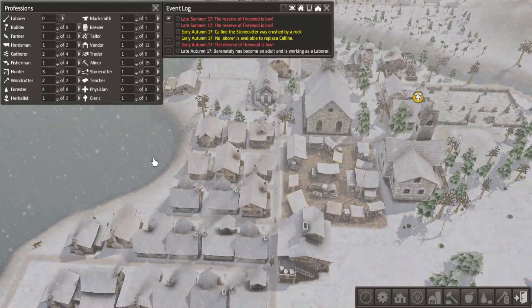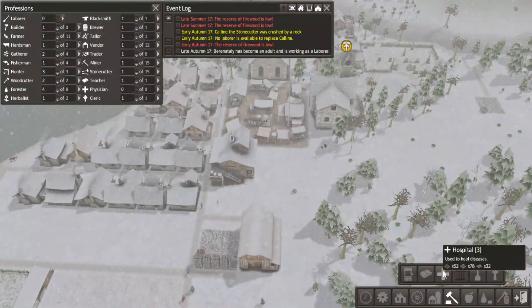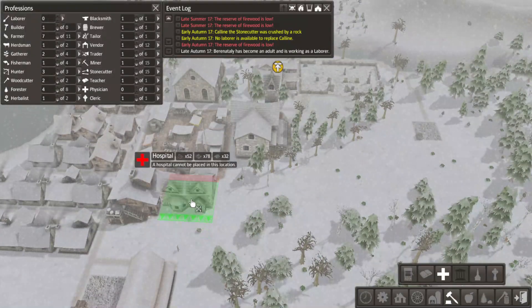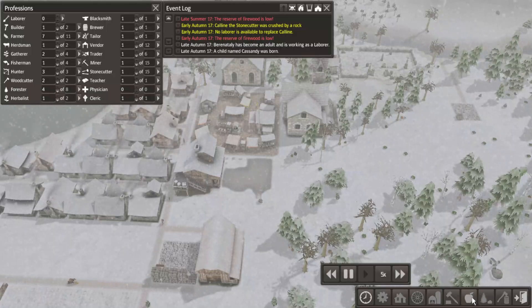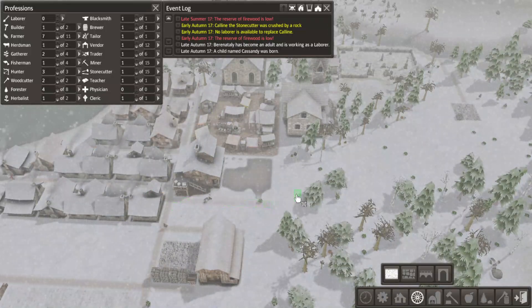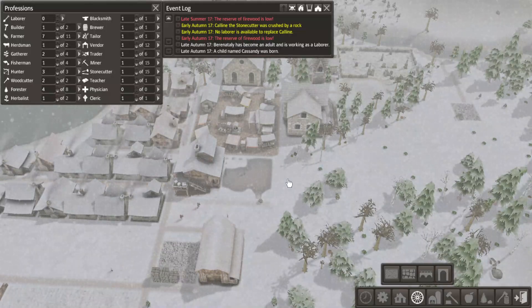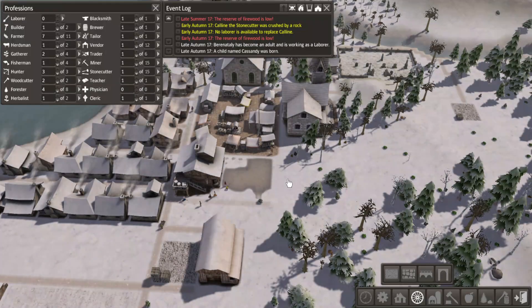Put you back on building. With all that stone, maybe it's time to look at a hospital - right next to the bar. I really like that idea. Don't really need a road there, but why not? I wonder if having a hospital will lower the chance of someone dying from being crushed by a rock.